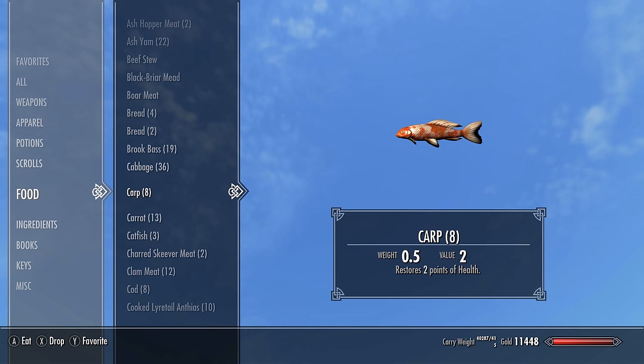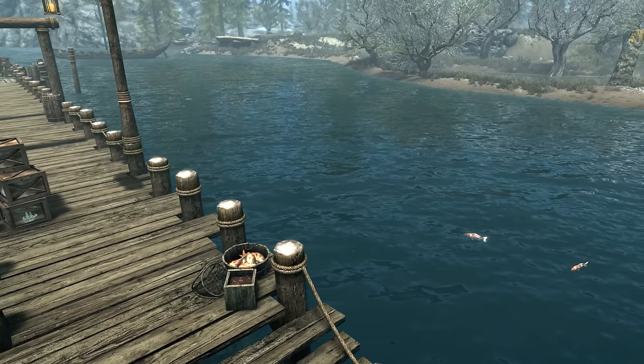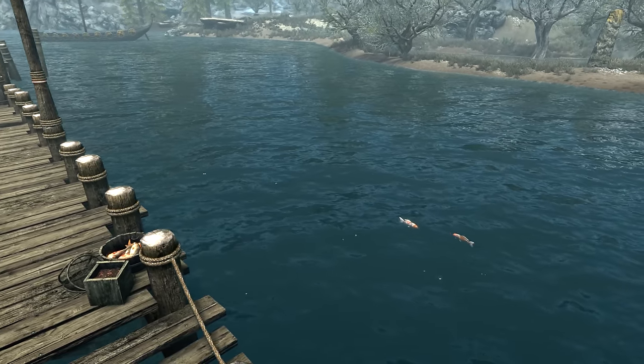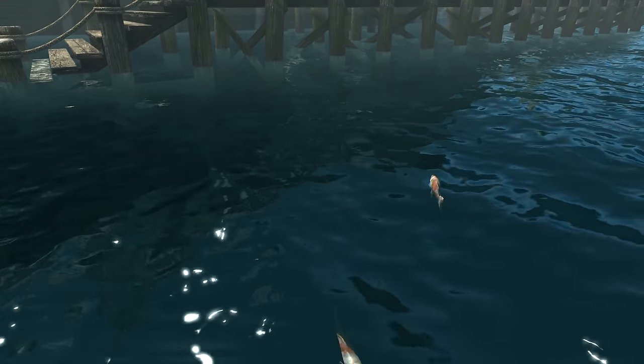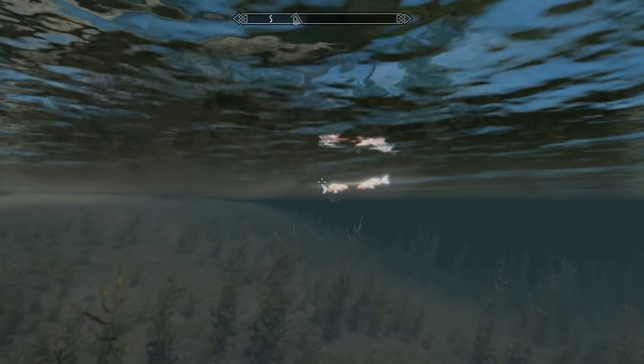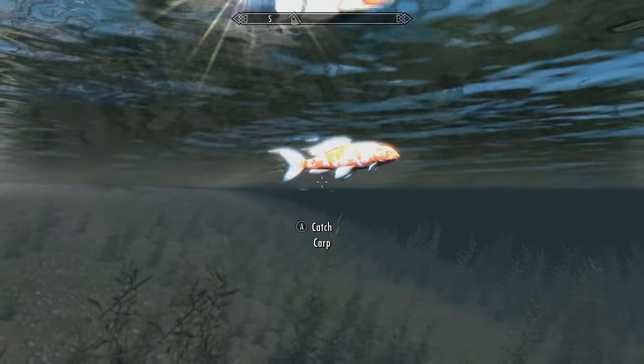Next we'll be getting the carp. To easily find these we'll want to come to the East Empire Company Warehouse, otherwise known as the Solitude docks. Once here, if you look anywhere in the harbour there will be pairs of carp splashing about — just jump in and grab some, as many as you like.